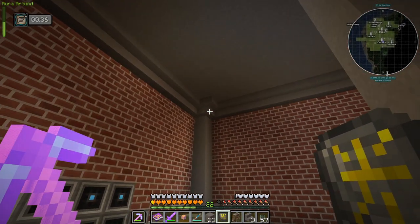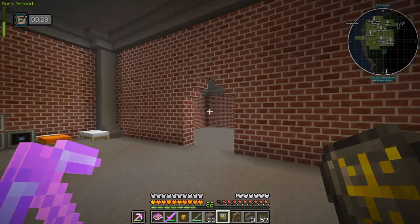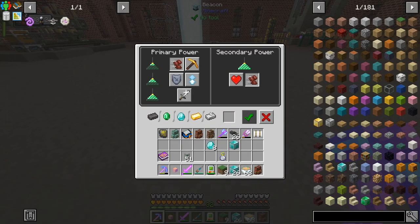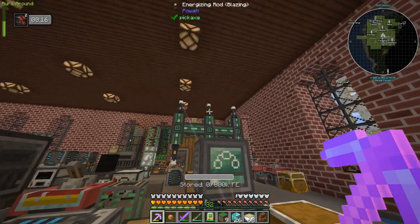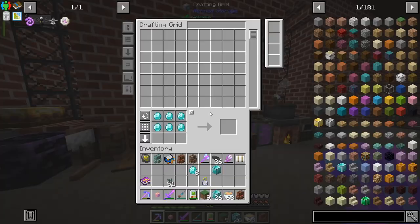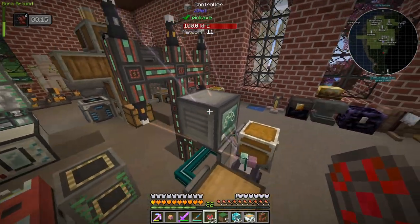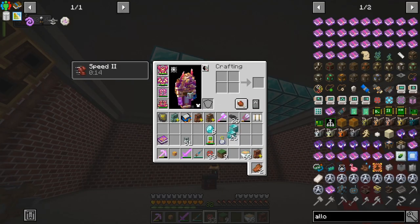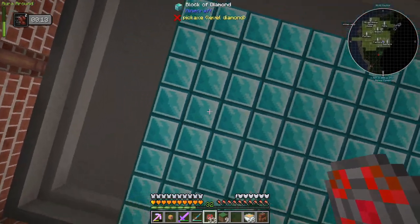While we're waiting for stuff to craft, we can do some maintenance in the base — like actually making use of that sigil of the blood lamp we made a while ago, just lighting up some dark areas. And why not a max size beacon giving us speed two while we're in our base. We're struggling for power — I think we need to upgrade our power cables. This is a diamond beacon and these are all the diamonds I have left, so we're doing all right.